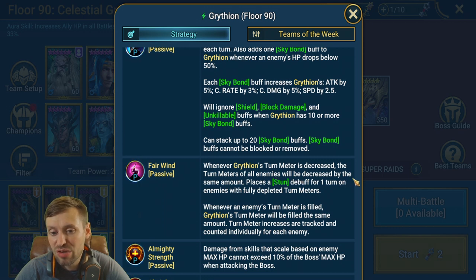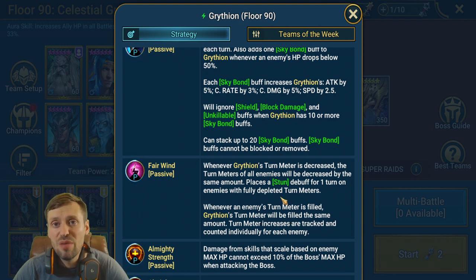Next passive: whenever the Griffin's turn meter is decreased, all enemies' turn meters are decreased by the same amount and a Stun debuff is placed on that champion for one turn. Whenever an enemy's turn meter is filled, the Griffin's turn meter is filled by the same amount. Basically, you cannot use turn meter manipulation — no Arbiter, Seeker, Nekmo, Cold Heart, or Armager.